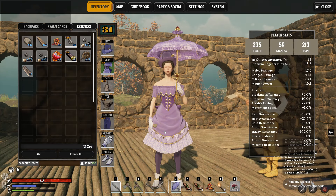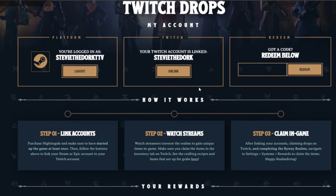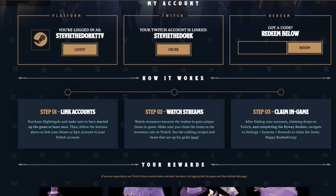Now let's talk about exactly what you need to do to get these cosmetic items in game. The first thing we need to do is make sure that we've gone to the Play Nightingale website and linked either our Steam or our Epic account with Play Nightingale. However you decided to purchase the game, whether that's through Steam or through the Epic Game Store using code Dorkness to support the channel, that's the way that you want to link your account through Play Nightingale. Then step two, we need to link with our Twitch account, so you can link through Steam or Epic, link with Twitch, and then start watching streams.